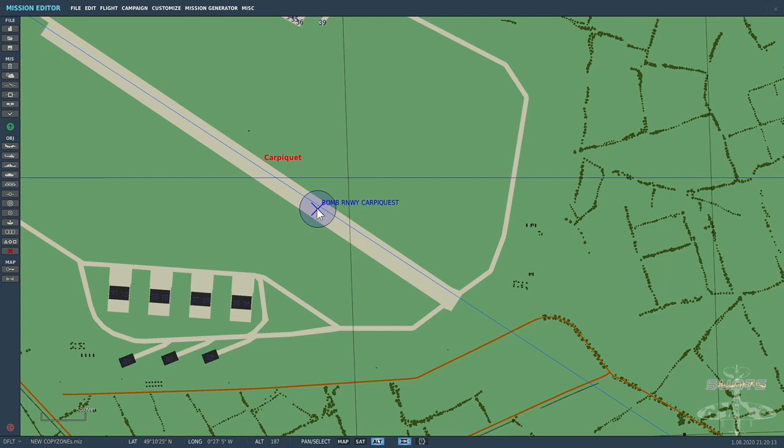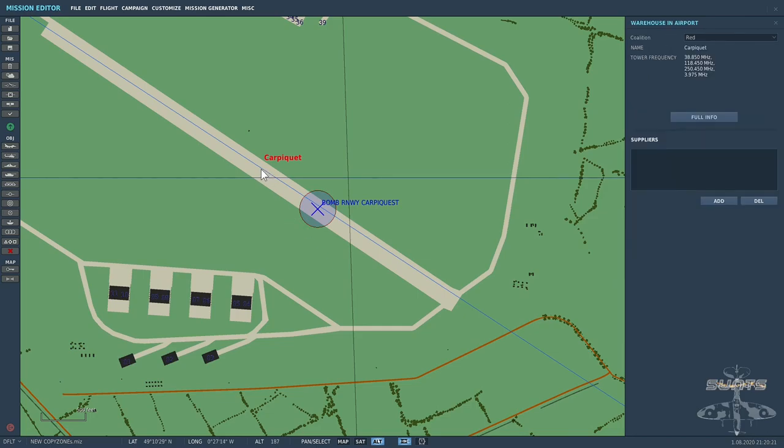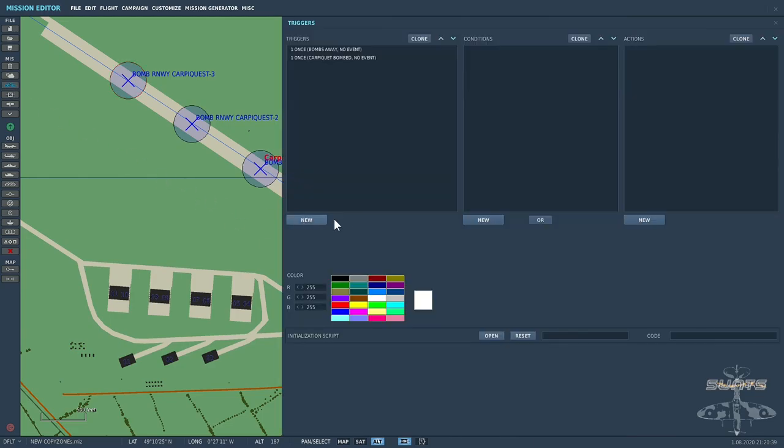So we click on the first zone called 'bomb runway copy gate,' press Ctrl+C, then move the mouse pointer to where we want it and press Ctrl+V — again Ctrl+V, again Ctrl+V. It's that simple. Then we can set up various trigger actions for those zones. I had already set up the 'carpk bombed' event with a bombing zone and now I've got multiple zones of that.